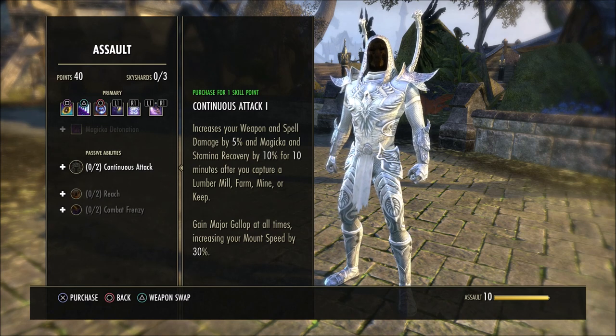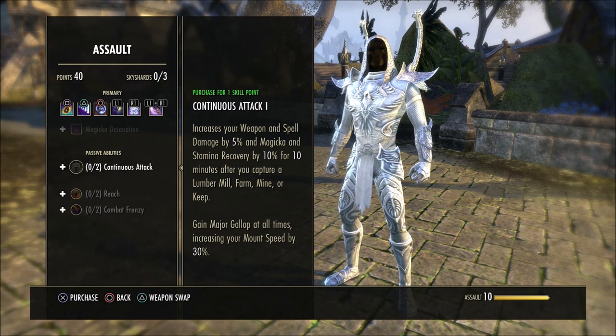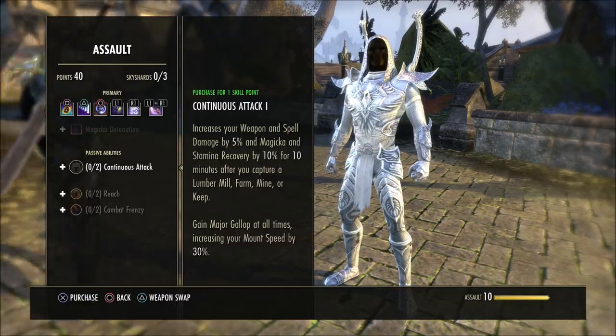Now, Continuous Attack — as you can see at the bottom of the description here — you gain Major Gallop at all times, increasing your mount speed by 30% automatically.